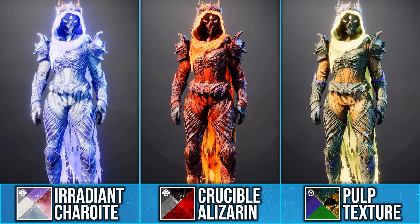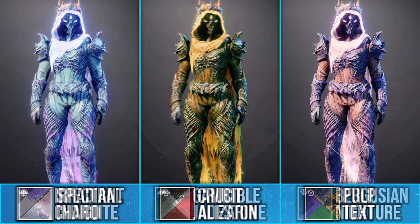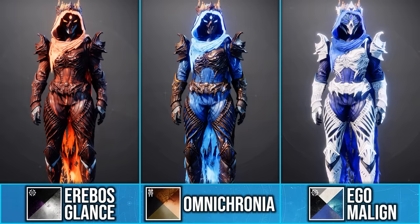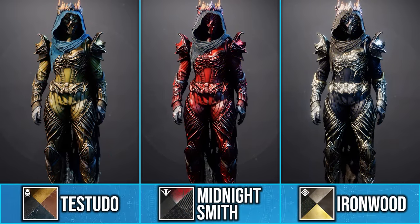Like you can see here with Erasian Charowite, Crucible Alizarin, and Pulp Texture. Now most other shaders will just use their primary glow color. Here are some of my favorites, and if you don't like the glow, there are a few shaders that can remove it.